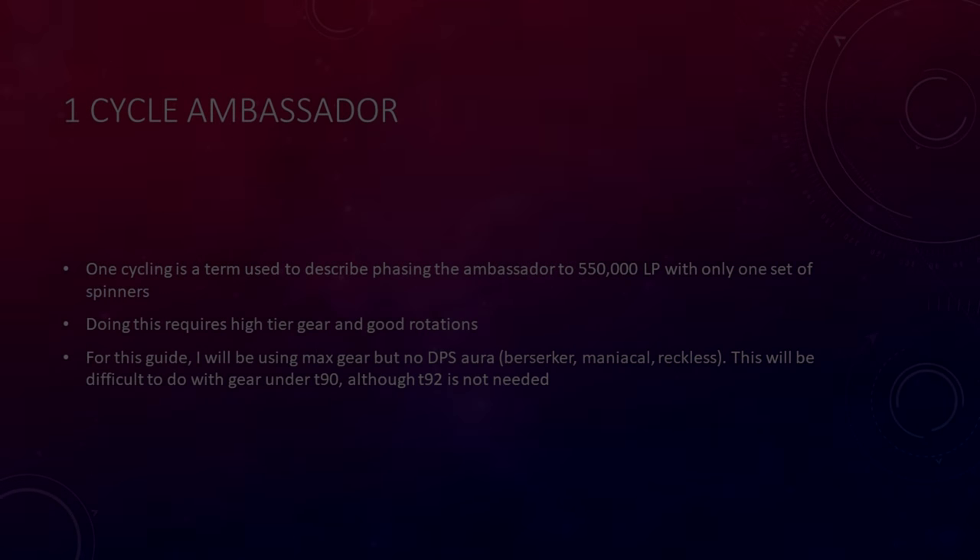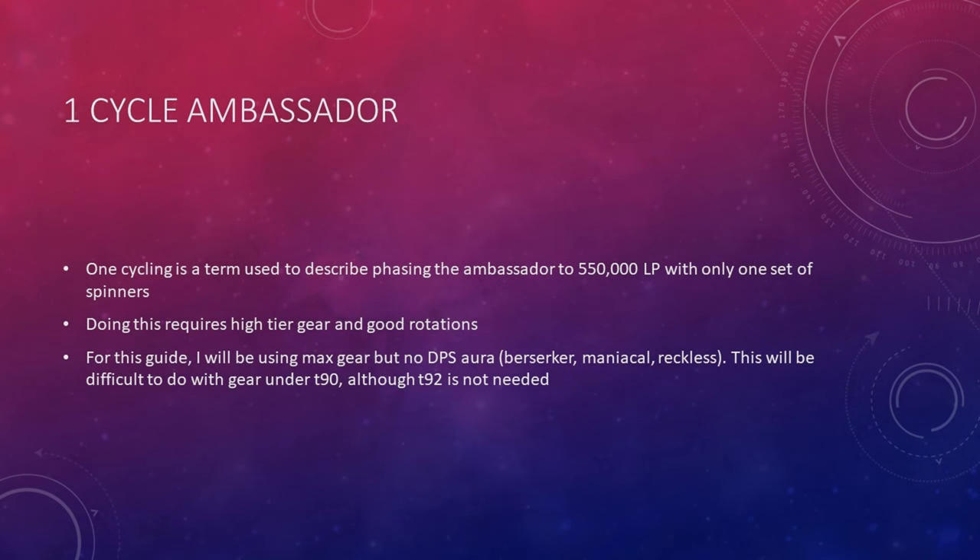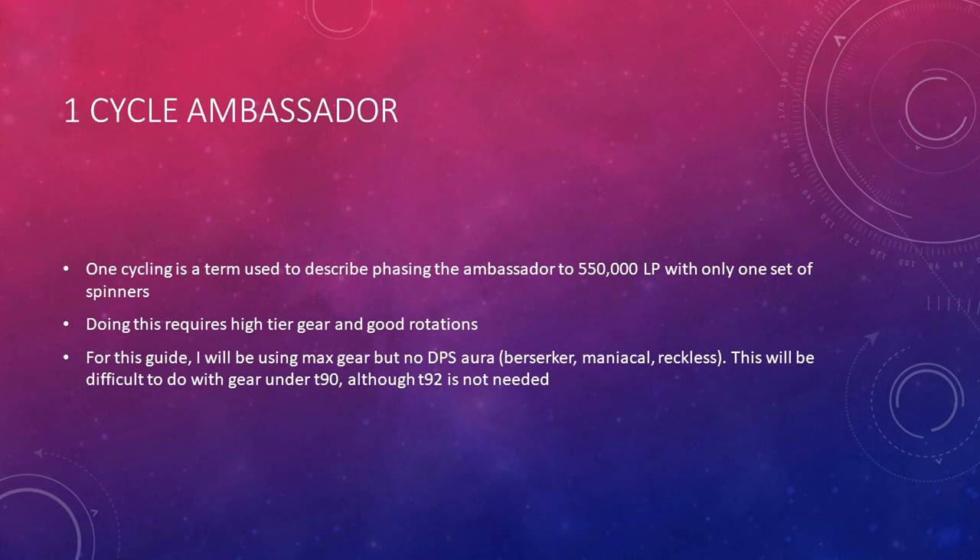What's up guys, it's Ryan here, and welcome to this guide to One Cycling the Ambassador with all three combat styles. This guide assumes that you either know the mechanics of the Ambassador, or are at least somewhat familiar with the boss fight. I've linked a beginner Ambassador guide down in the description, and I'd strongly recommend watching that video before watching this one. A table of contents has been listed in the description down below. One Cycling is a term used to describe phasing the Ambassador to 550,000 life points with only one set of spinners.